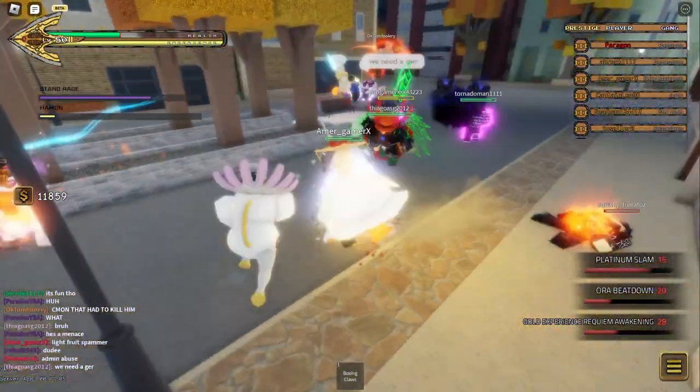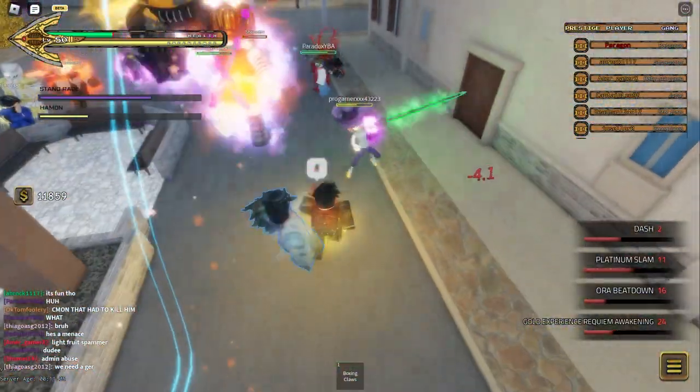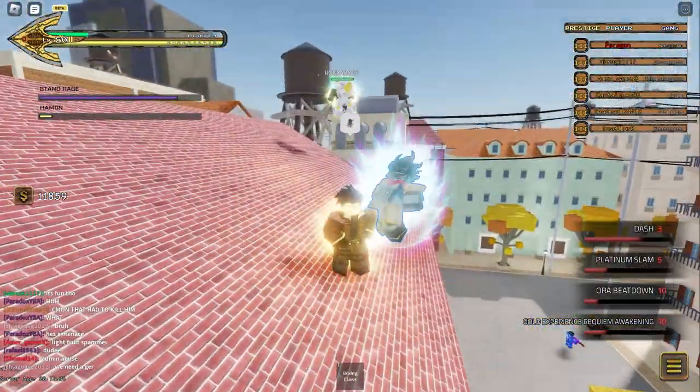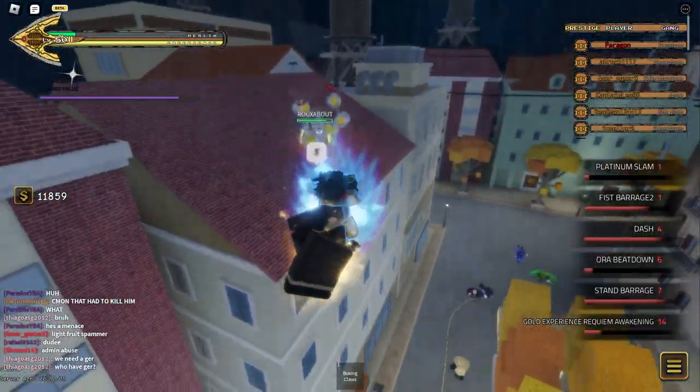There's also the fact that you can't use the Kizaru move when Hamon is out of charge, so if they're dumb enough to run out of Hamon while they're fighting you, you could use that opportunity to stunlock them and get whatever combo off. Or if you have a large team, you could just easily gank them and kill them immediately.